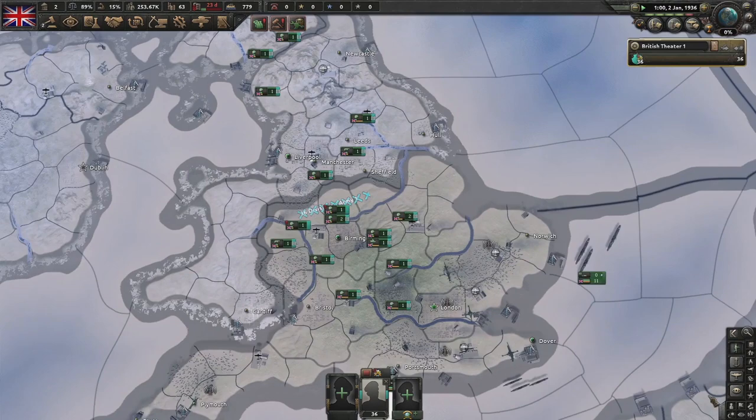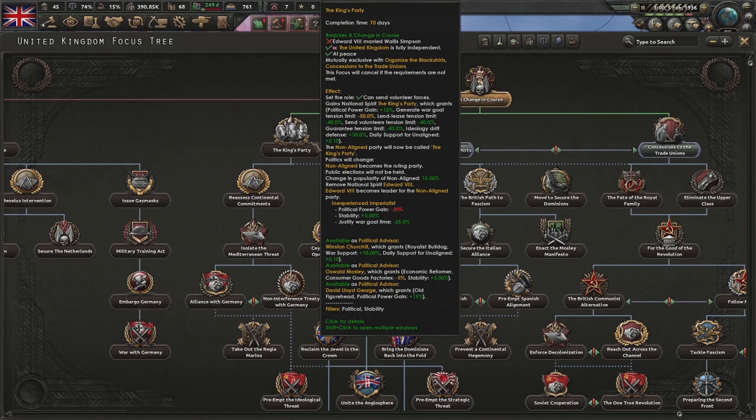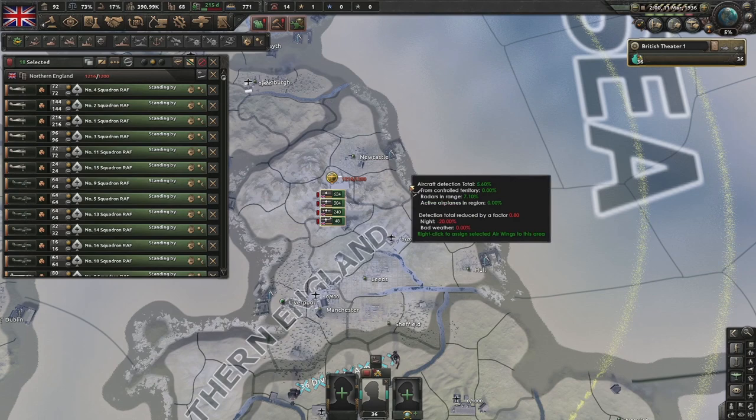Five speed - let's go. King George has died. Change of course is done. We need to go for the King's Party next, but we can't because we have to navigate through an event chain first. In the meantime we'll go for Limited Rearmament for the civilian factories.